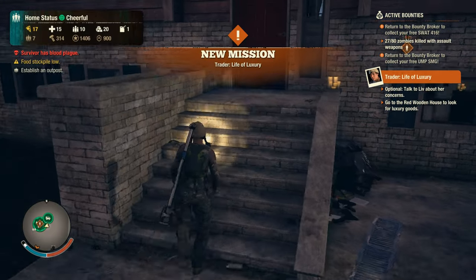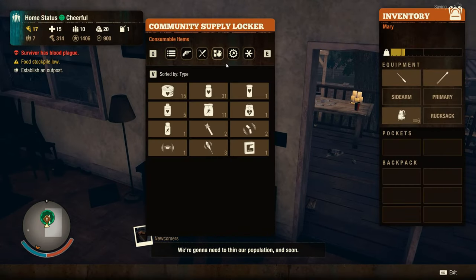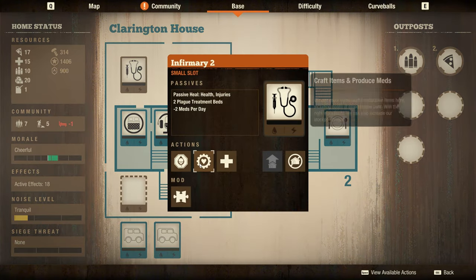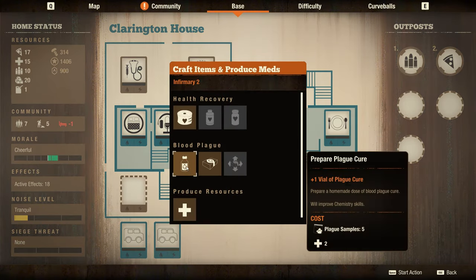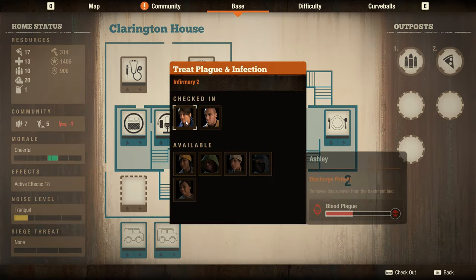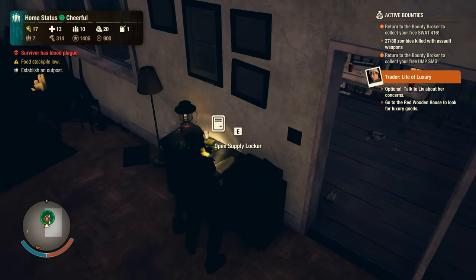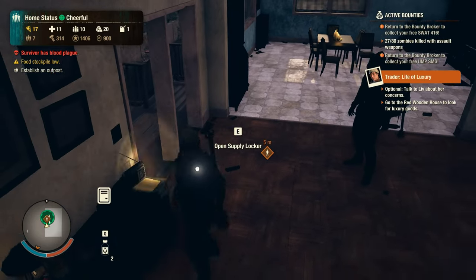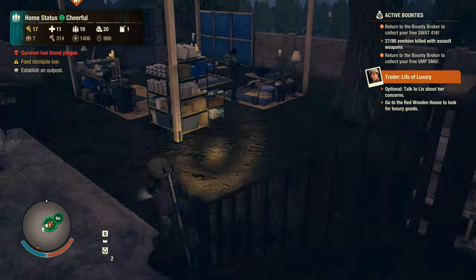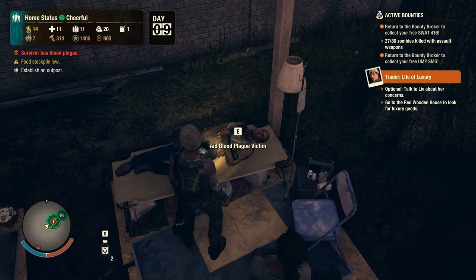Food is slow. First things first - we need to craft two plague cures really quickly. I'll let you save our survivors - they are pretty much in debt, not in really great shape. Good to see you. Any luck tracking down some cure? Stay with me, we're going to get you better. Thank you so much.